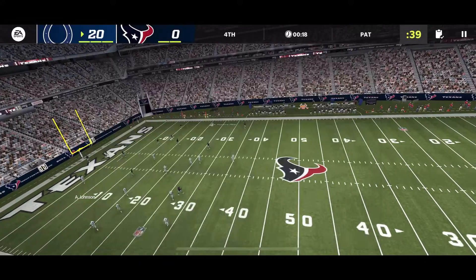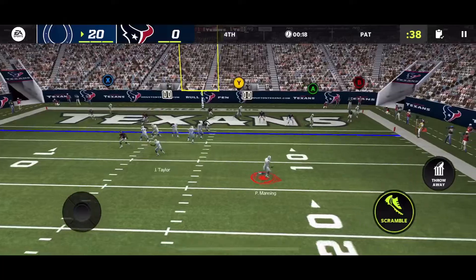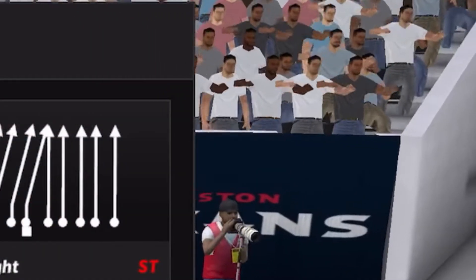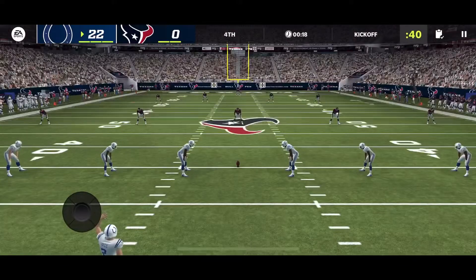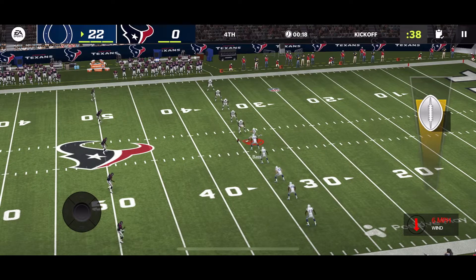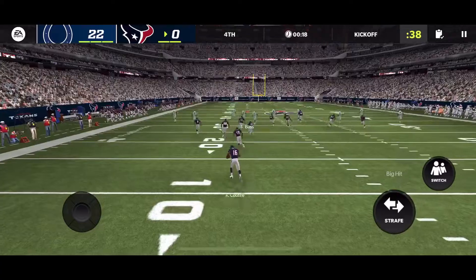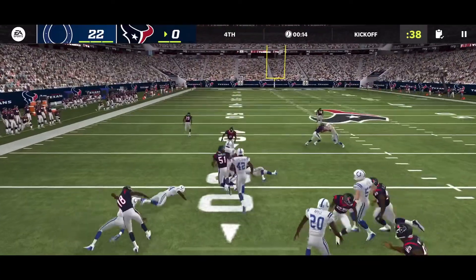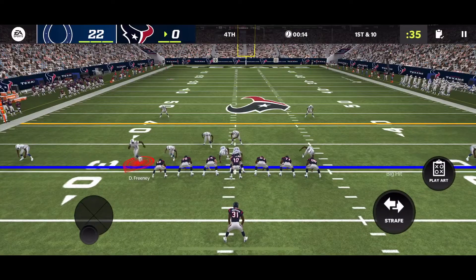This game just makes no sense anymore. Where are you going, Ebron? Ebron just went off the entire field into the locker room. 22 to nothing beat down — EA is absolutely selling right now. I didn't even kick there — you are selling this game so hard.